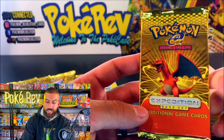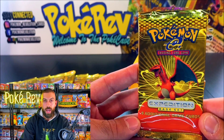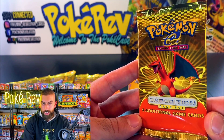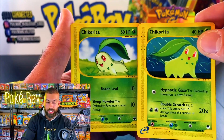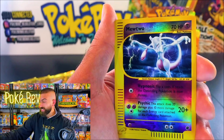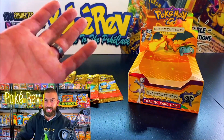This is it, guys — the final pack from Expedition Base Set from the year 2002, the final pack that we needed to complete Wizards of the Coast Era Booster Boxes. The Charizard artwork is getting opened up right now. Chikorita and Chikorita — chik-a-chik-a. Reverse Mewtwo! It's one of the most sought-after artwork rares in this set. We did it!